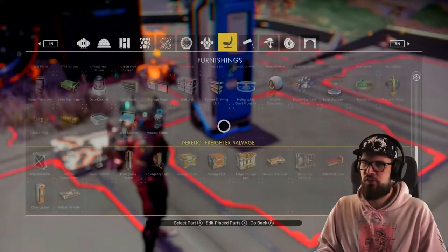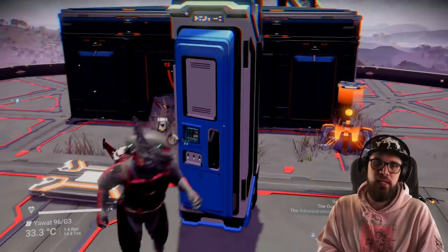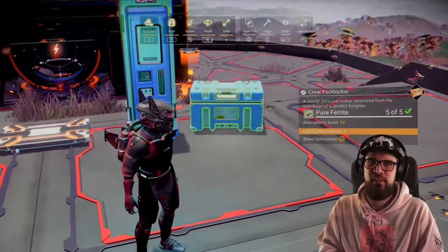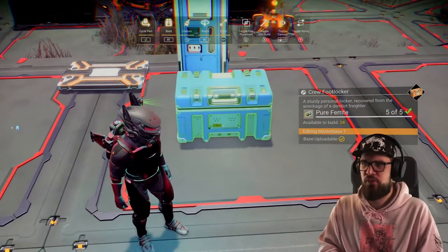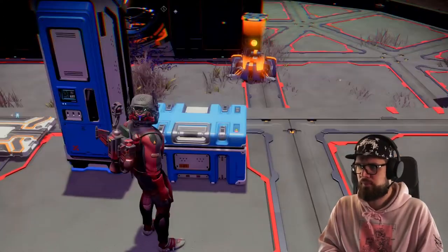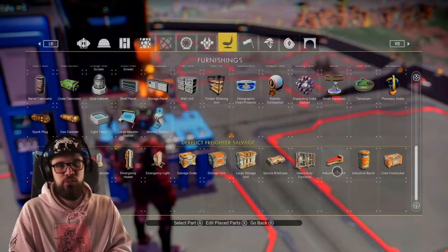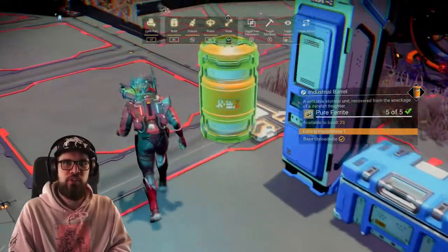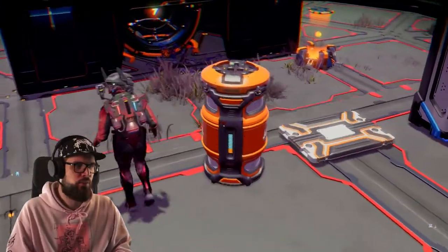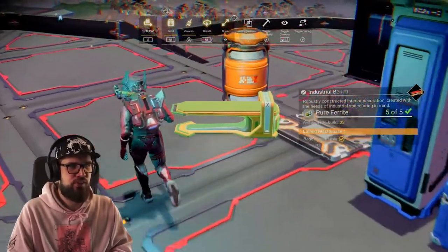The crew locker costs 5 pure ferrite to place down. Once placed you can open and close it just like on derelict freighters, but unfortunately it will not give you anything in return. Same goes for the crew footlocker, which also costs 5 pure ferrite. The industrial barrel also costs 5 pure ferrite and is purely a decorative item with no function or feature.